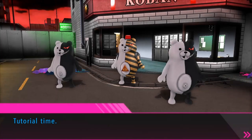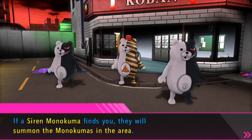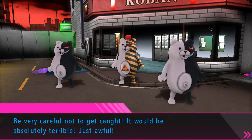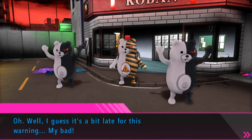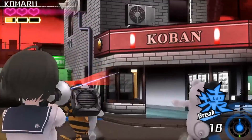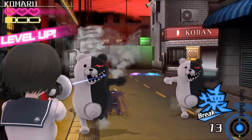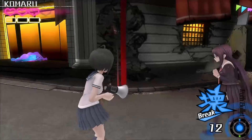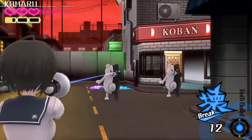Are you going to call other Monokumas to the scene? Tutorial time. If a sighted Monokuma finds you, they will summon the Monokumas in the area. Be very careful not to get caught — it'll be absolutely terrible. Oh, I guess a bit late for this warning. My bad. Thanks a lot, game. Oh, I moved out of the area. Nice. They're backing me up. It's hard. Well, now I've reset them.